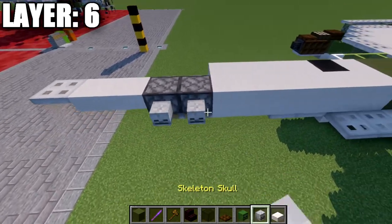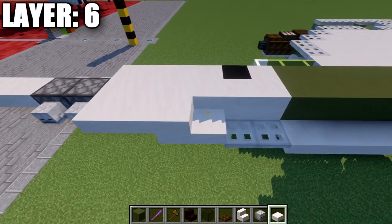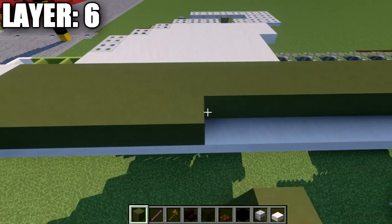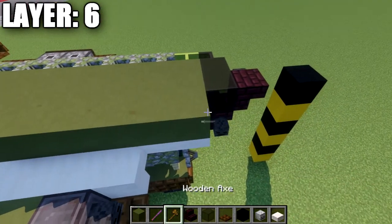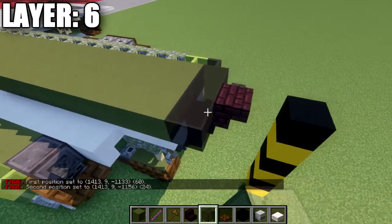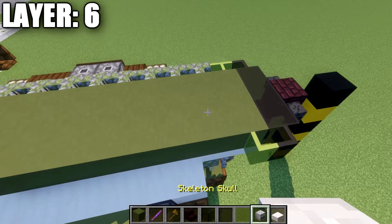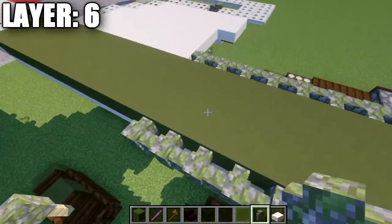To the sides, place down two skeleton skulls, then two smooth quartz upside-down stairs, two smooth quartz blocks, a black concrete block, a narrow smooth quartz block, and then 24 green terracotta blocks going forward. Place a black stained glass block in the front and wither skeleton skulls on both sides of the narrow brick stair. To the sides, add a black stained glass pane and then a green stained glass pane. Then build 13 mossy cobblestone walls going back.